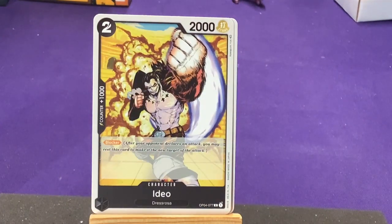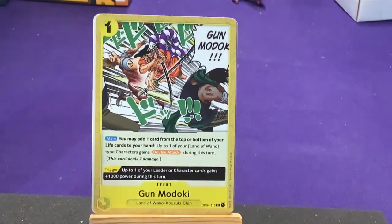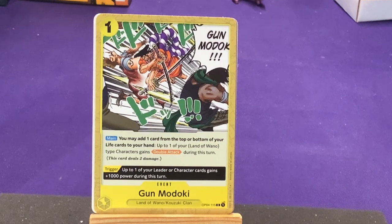Then we have Idea from Dressrosa, who just has Blocker — if your opponent declares an attack, you may rest this card to make it the new target of the attack. Not a bad thing to have some of those. We have another event — there seem to be a lot more events in this set, which is not a bad thing. Gun Mugaki, featuring Rogen there. Main: you may add one card from the top or bottom of your life cards to your hand, then play up to one of your Land of Wano character cards — they gain double attack during this turn.